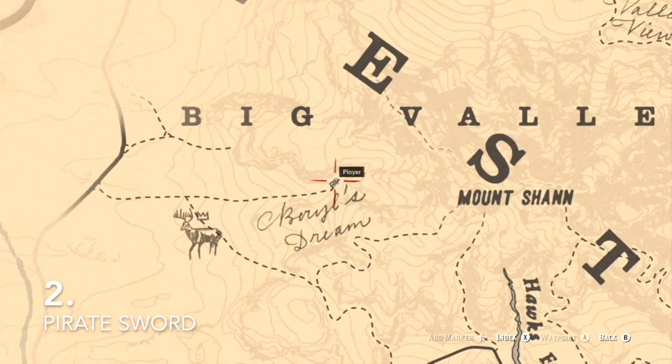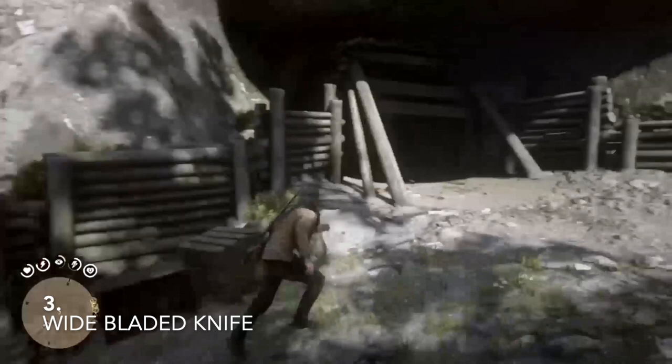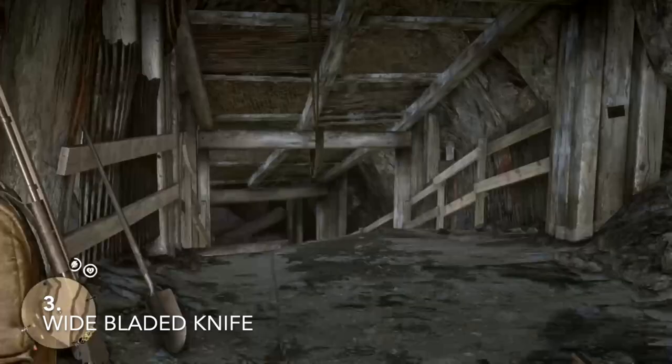The third one is the Wide Blade Knife. It's just south of Big Valley, and you can stop off there by going to Wallace Station and then heading west. You find it in a cave, and to get it you have to detonate some dynamite just around there. Once you detonate it, it will blow up and you'll be able to find the weapon.